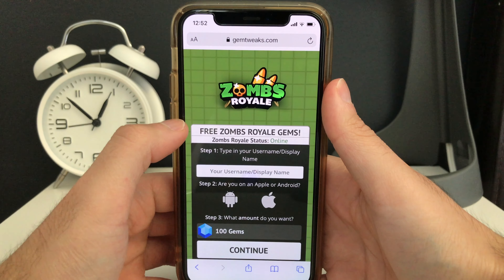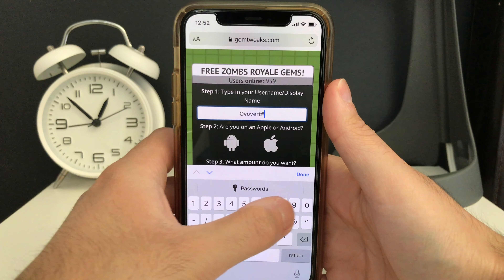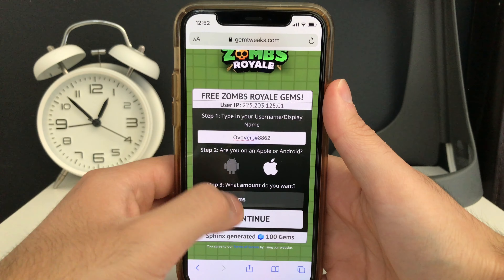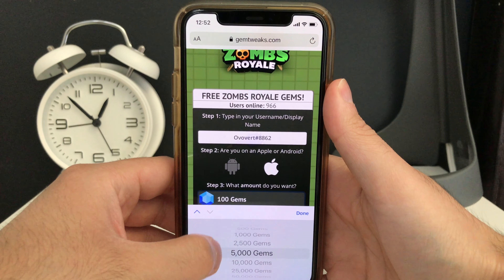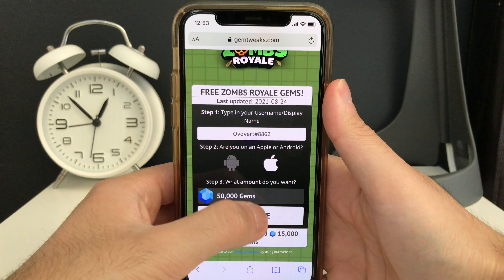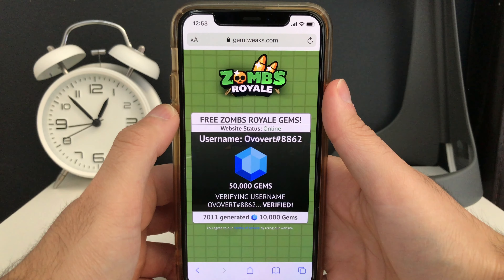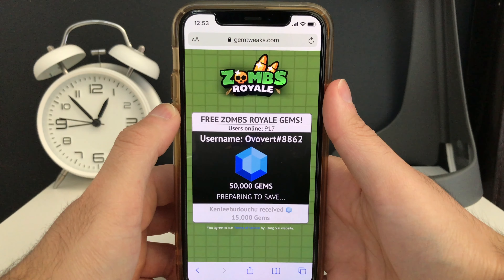Step one: type in your username or display name. Step two: select Apple or Android — it doesn't matter. Step three: choose the amount of gems you want. You can do 500, 5,000, or I'll go ahead and do 50,000 again. Then press continue. The last thing you need to do is connect your Zombs Royale app — press 'click here,' follow all the instructions, and you'll have your thousands of gems.